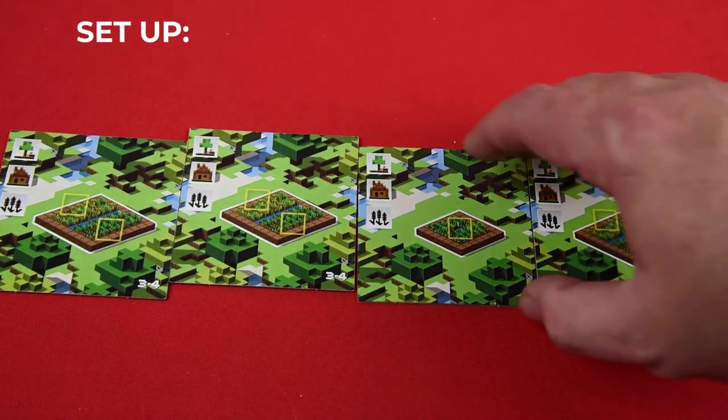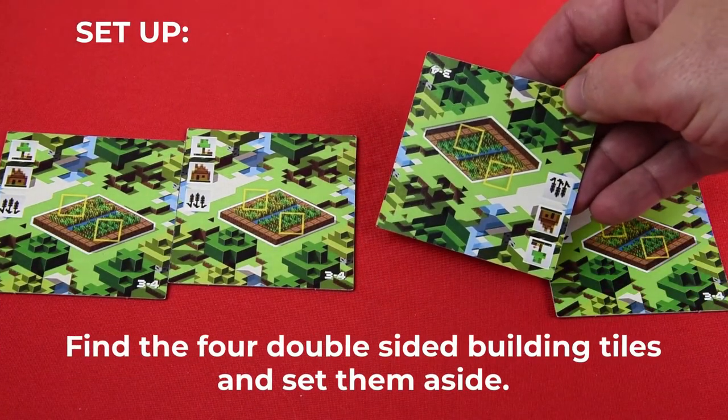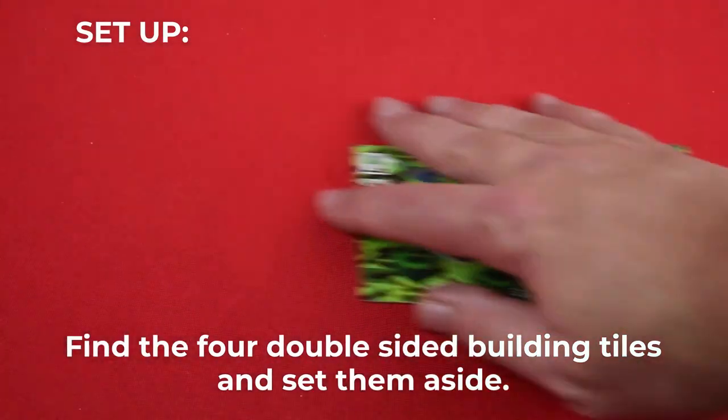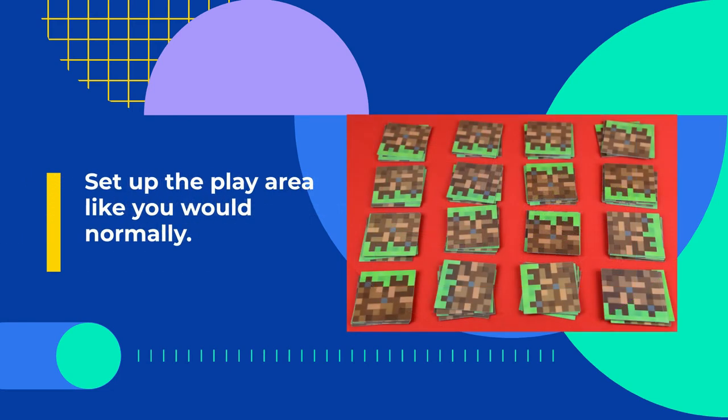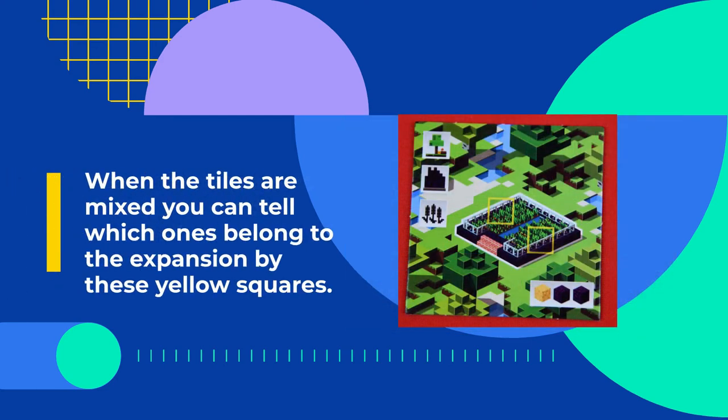To set up, first take the Building Tiles and find the four that are double-sided. Set those aside. Next, shuffle the new 16 Building Tiles in with the rest of the Building Tiles and set up the play area like you would normally for a game. You can tell which of the tiles belongs to the expansion pack as they have these yellow squares, which indicate the farms.